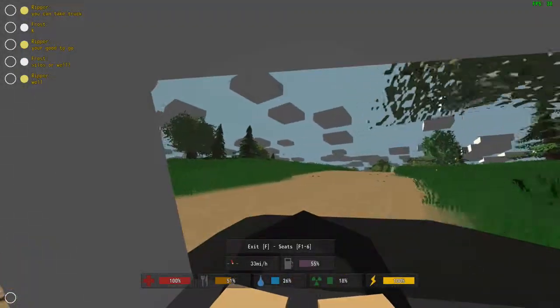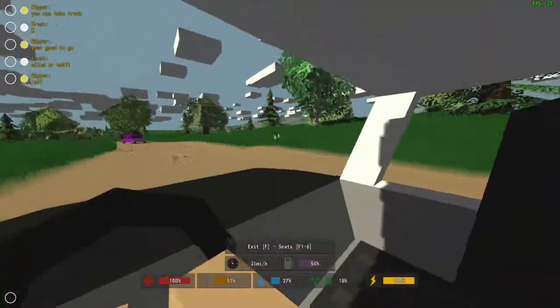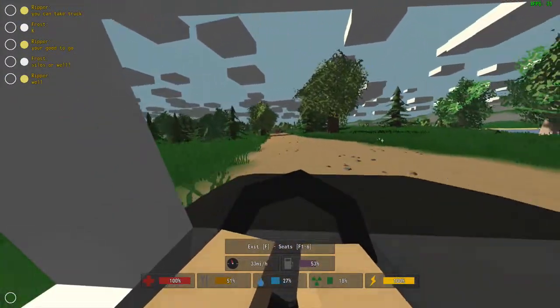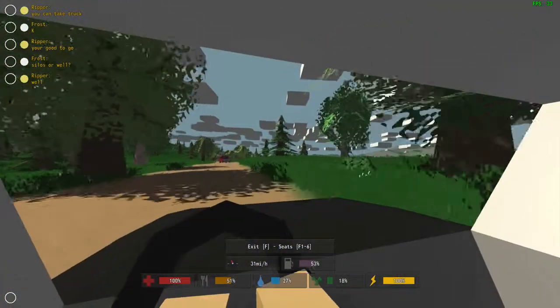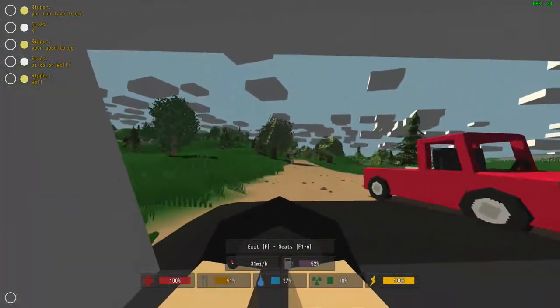Left click to honk, right click for your headlights. But honestly, the headlights right now are pretty useless. When you're driving, you can't pull out any of your inventory. But you can just enjoy the view and cruise around. Usually there are some zombies sitting out on the road, but obviously cars are the quickest way to get around.